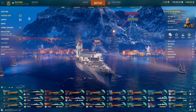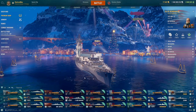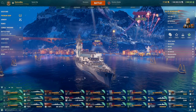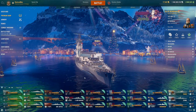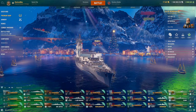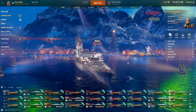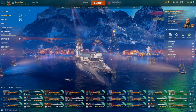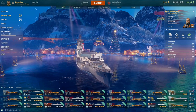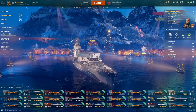Now moving on from the tier 10s, we're going to be covering the tier 9 coal ship recommendations for 2023. Tier 9s I'd recommend are more for credit farming. Also note that the Groningen and Azuma are recommended as free XP ships — they are very nice for that.